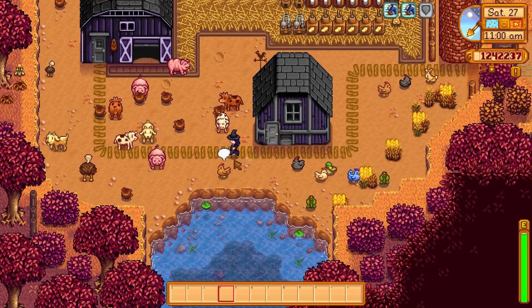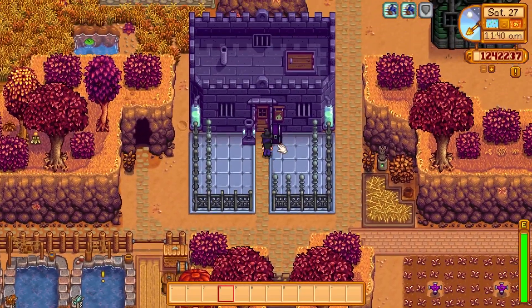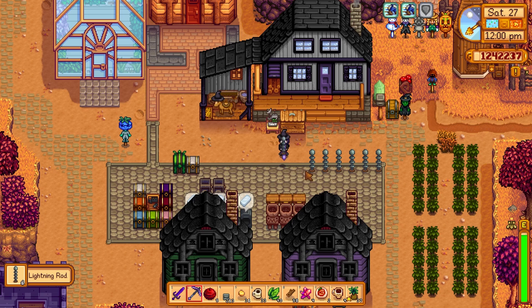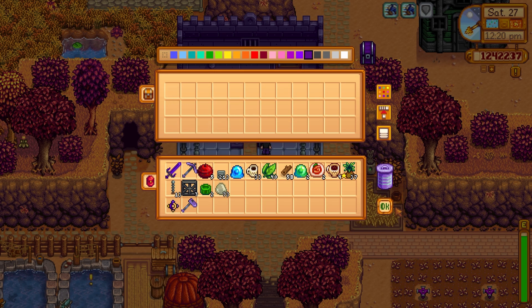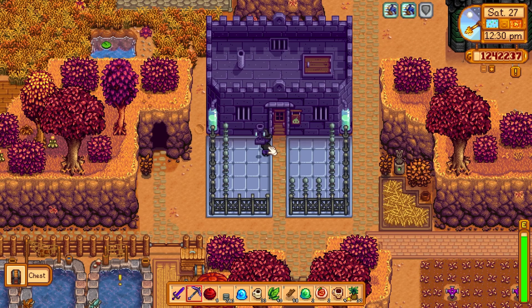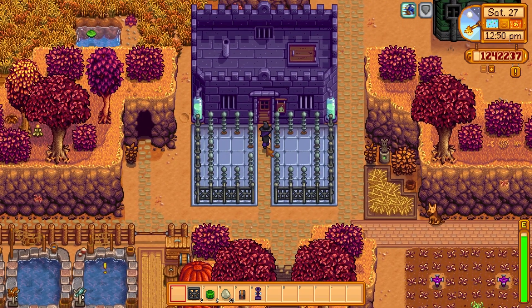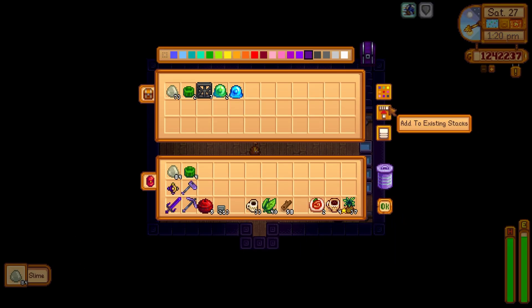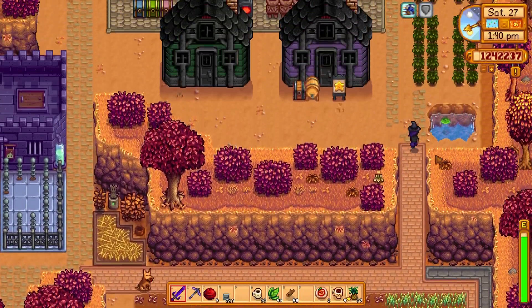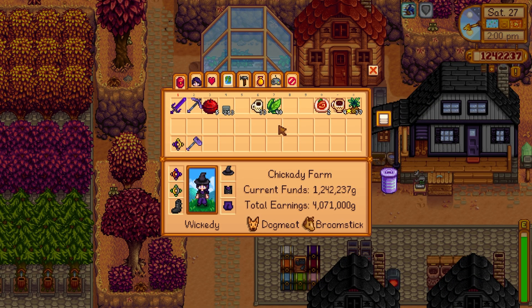Hello animals — happy little animals! I think I have too many lightning rods. I'm gonna grab all of this out, move it inside, and have the lightning rods lining along the edge here. We need to paint that and move it down a little bit. Then we'll go to Robin's and buy two full stacks of wood so we can build a whole bunch of stuff. We're also gonna go finish up some things over at the mines.